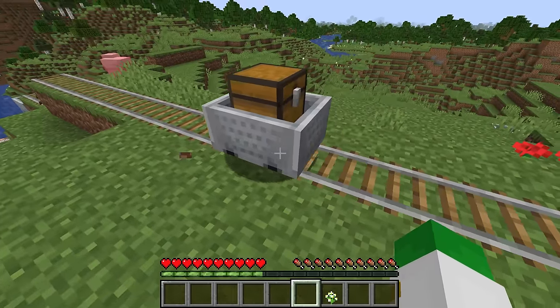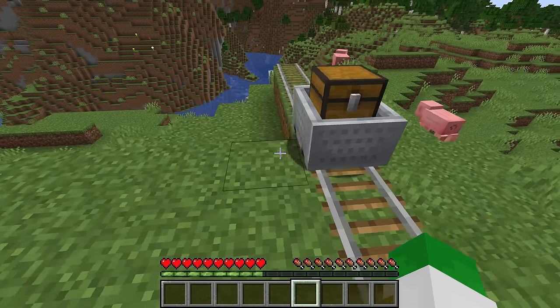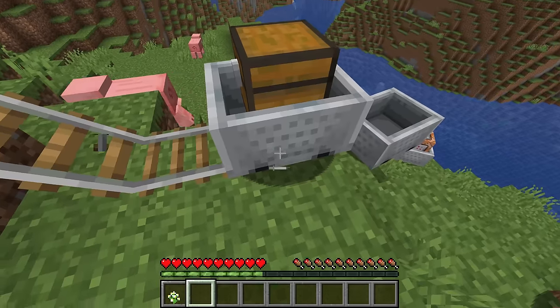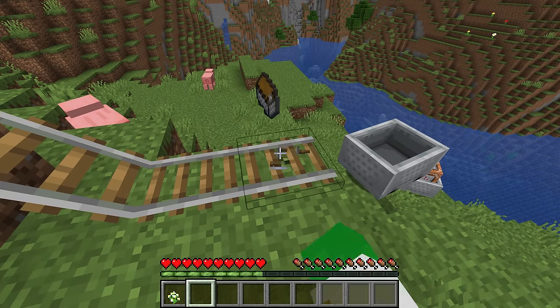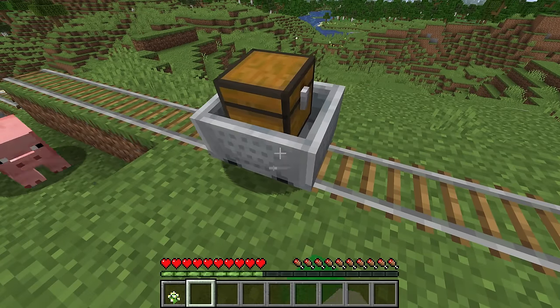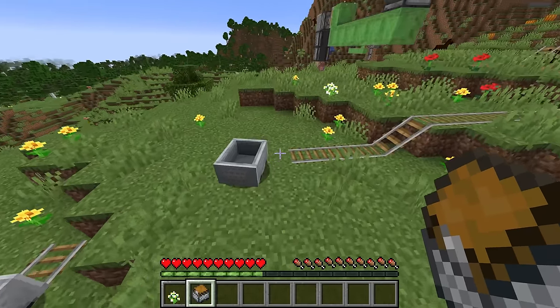The minecart with chest lets you right-click it to store items inside, making it a good way to transport items. Importantly, when you break a chest minecart it now drops as one combined item — it used to give you the minecart and the chest separately, but now you get it as one thing.